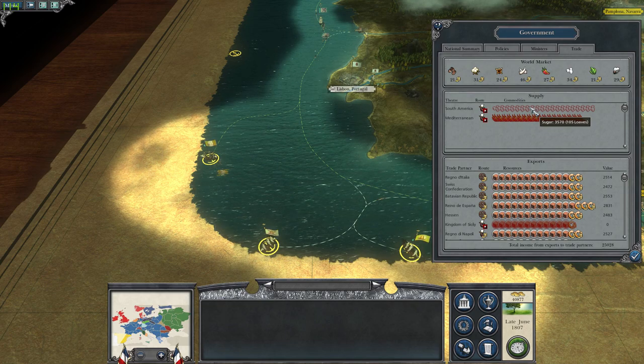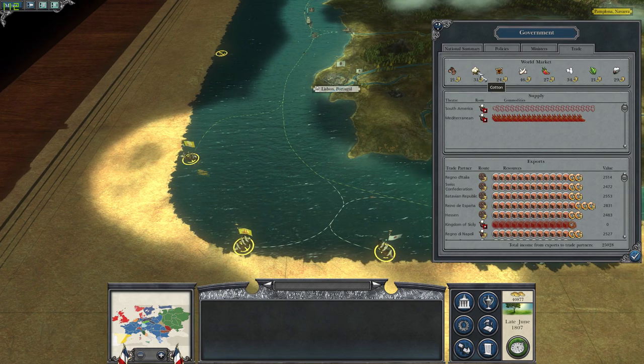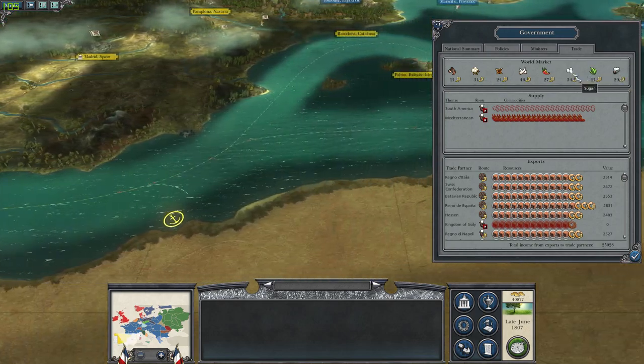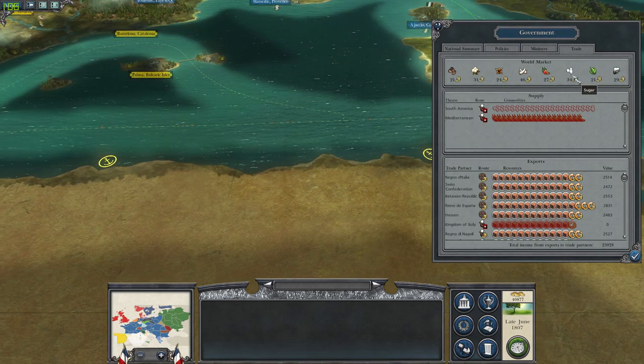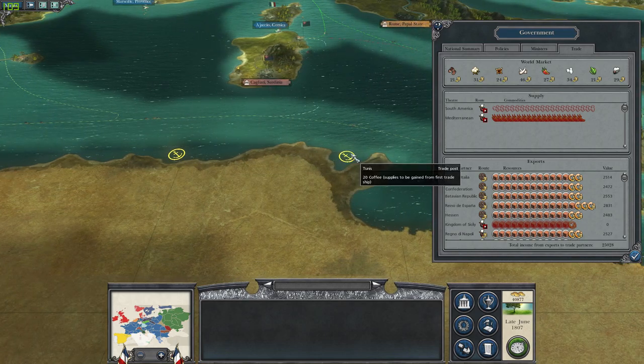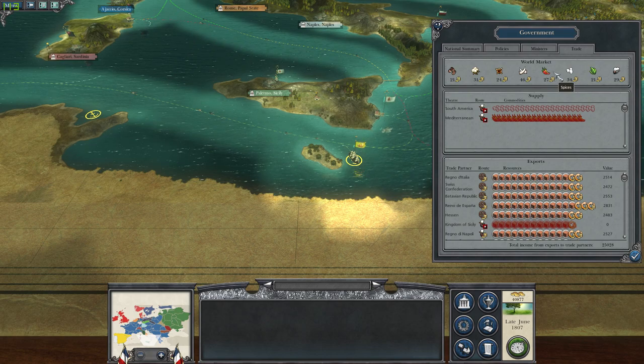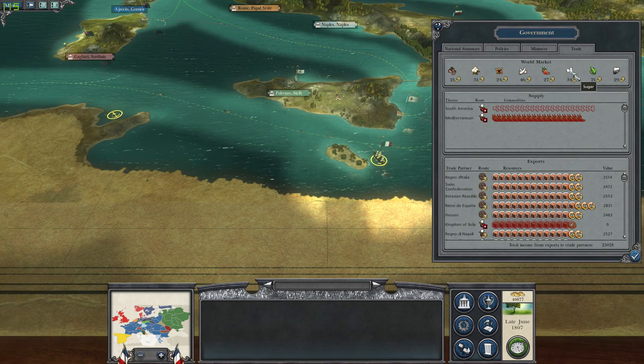It doesn't really matter. What did we have before - did we have cotton? Cotton is pretty good. Now we have sugar - sugar is actually good. What did we have? We have coffee, we have a lot of coffee. And spice - yes, spice was what we had. Then sugar was actually good.